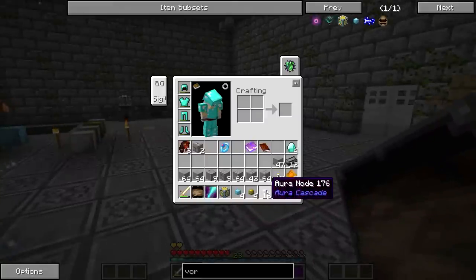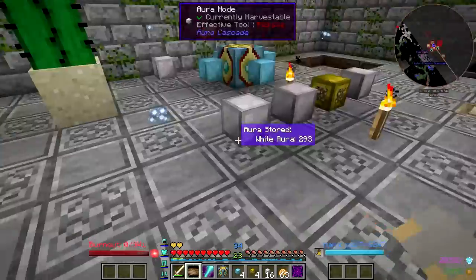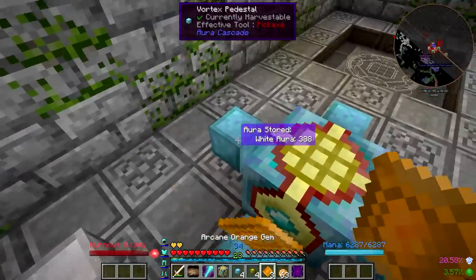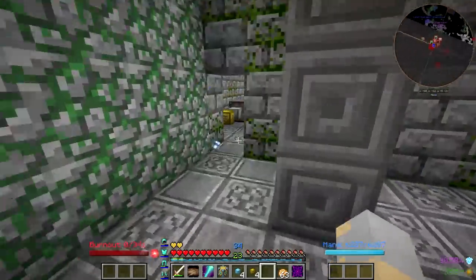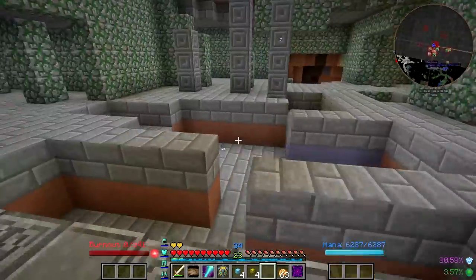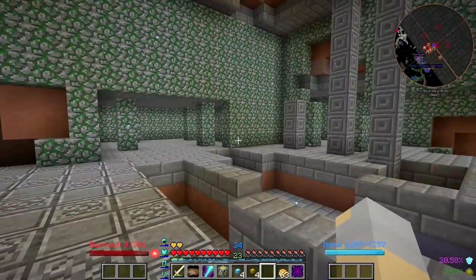Alright guys, I am back and I've got everything I need to make another vortex crafter. The problem is if I set it up in this room it will interfere with my other ones, because the nodes will connect — and that is not what I want. So I'll set it up in a new room where we've got all this space. I want to get the room looking pretty, so maybe we'll make this the centerpiece. I'll be right back.